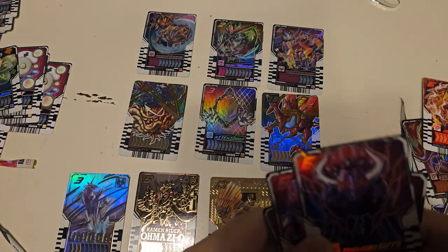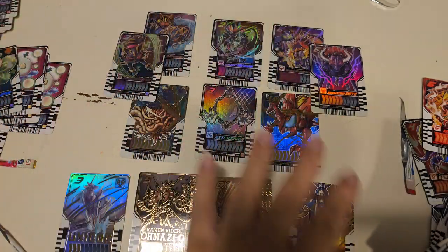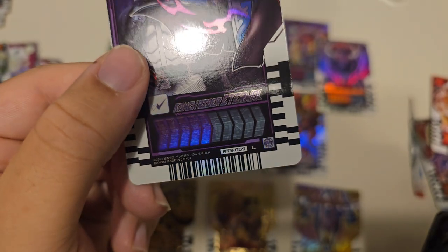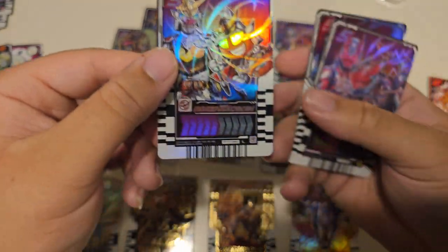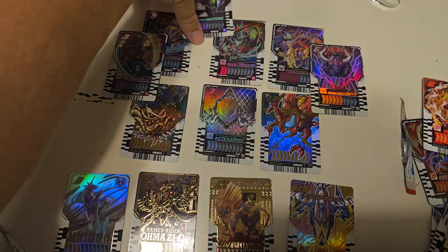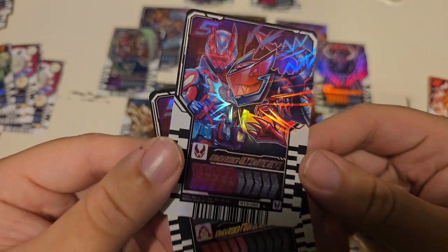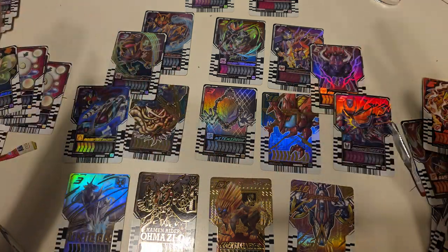We got Kamen Rider Gaian Kiwami Arms - absolutely stunning card for an absolutely stunning form. Put Eternal up here. At the peak of peak, we have Ultimate Revice, Fulze, and Fulze Cosmic States. This is an incredible lineup. Thank you so much for watching - we opened all these packs. We'll probably open some more in the future after the other versions of these and things like that. But thank you so much for watching, and you have a good day.